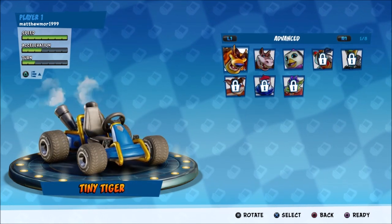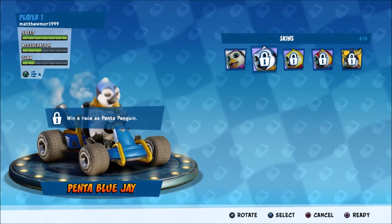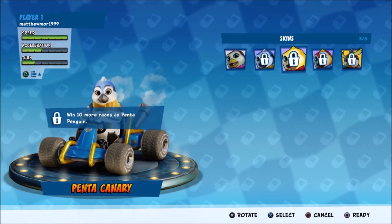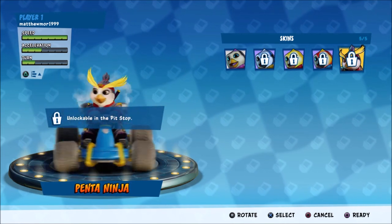There you go — advanced Penta Penguin. Those are the customizations you can unlock for it. You need to do one race, ten races, and twenty-five races, and there are also unlockables in the pit stop.